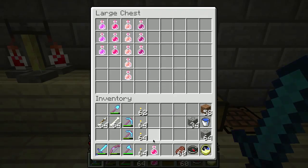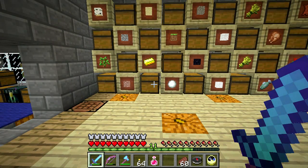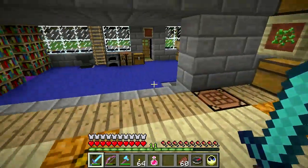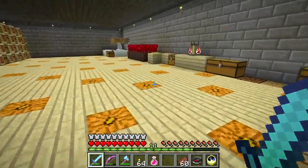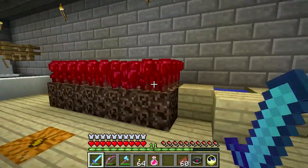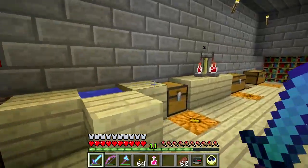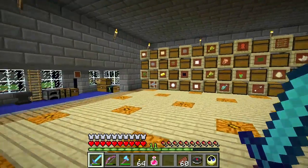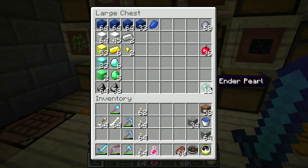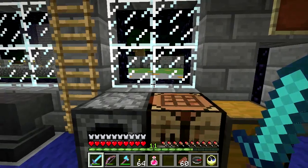If I take a fire resistance potion into the nether and go up to where that blaze spawner is, I can just stand there while they spawn and shoot fireballs at me - which doesn't do anything - then hack them with my sword and they give me their blaze rods. At some point I need to farm wither skeleton skulls so I can do the whole wither battle. You also use blaze powder along with ender pearls to make eyes of ender, which you can use to find and activate the end portal.